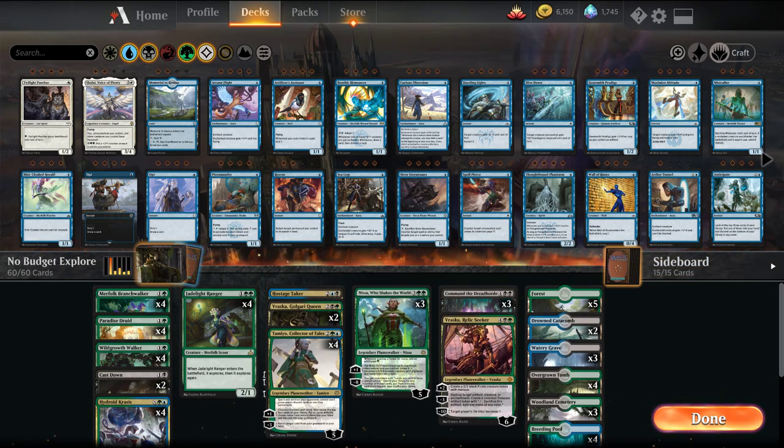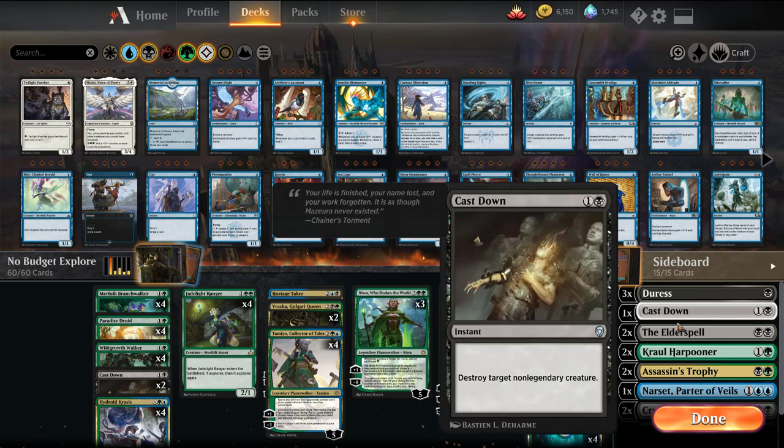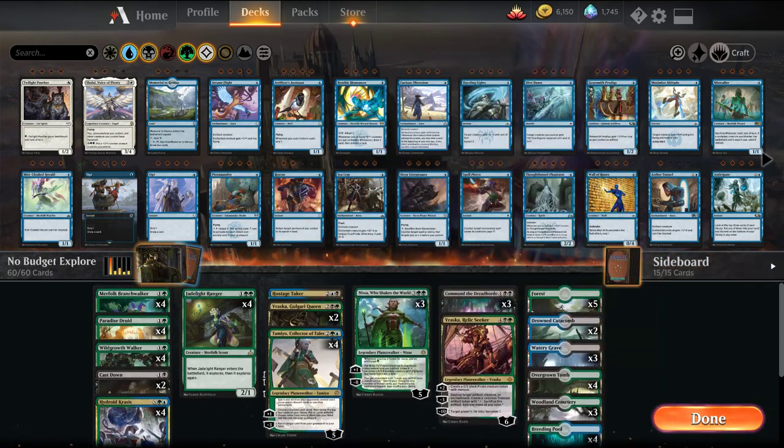The core of the deck I got off one of the recent MTGO 5-0 lists with some variations - they were more heavy on Hostage Takers. I like having Big Vraska, and I made some sideboard changes: going down a Cast Down and adding a Narset. So it's pretty much off an MTGO list with minor tweaks. I'll do one to two matches in best-of-three and then one to two matches in best-of-one so you can see how it works in both. I'm going to try to do the write-up Friday night and have it on the Arena subreddit Saturday morning. The last few posts got close to 100 comments - lots of dialogue and unique takes.